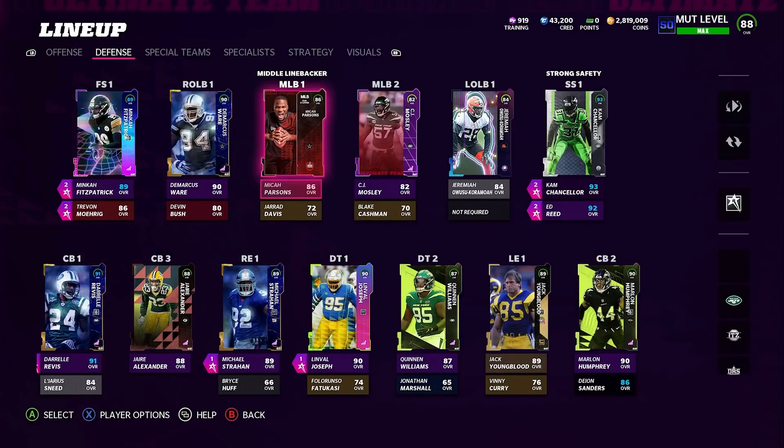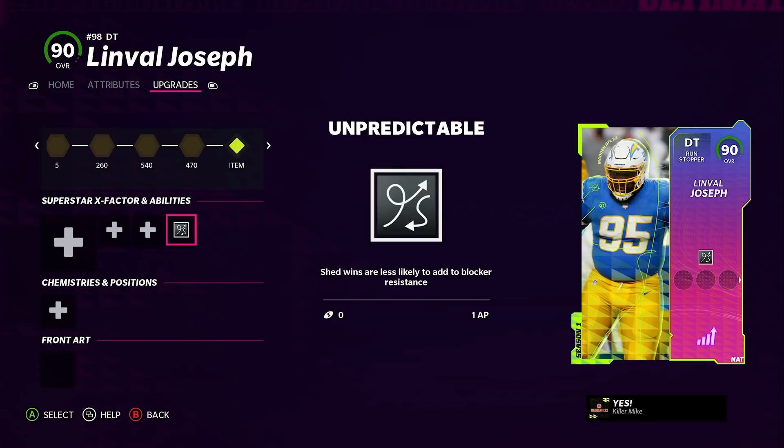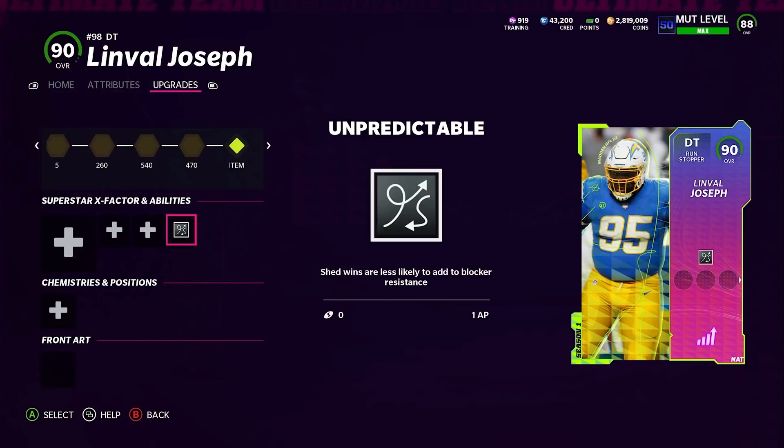On the defensive side of the ball is where the best ability in the game is, but we'll start with Unpredictable. It lights up and you get sheds when your opponent runs the ball — I've actually noticed it be more aggressive against runs than Inside Stuff. I saw someone use it online and wondered why his D-linemen were all lighting up and shedding immediately. It was this ability, so I started putting it on my guys.